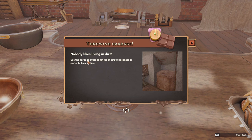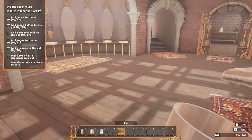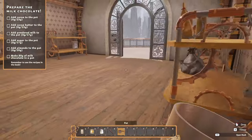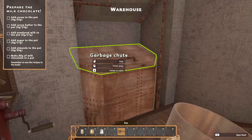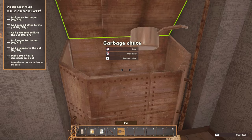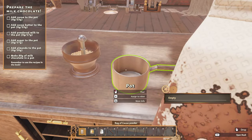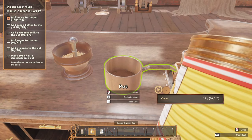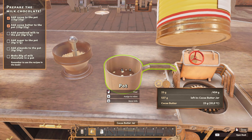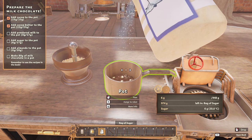Nobody likes living in dirt — use the garbage chute to get rid of empty packages or contents from dishes. I have to get rid of stuff in the pot. Pour that one into the garbage chute. Empty pot. Head back — cocoa powder, we need 23. Then 23 cocoa butter. Powdered milk — 17. That's sugar. We need 17 grams of sugar.